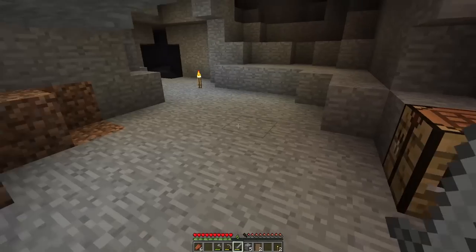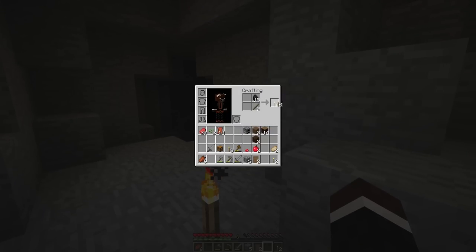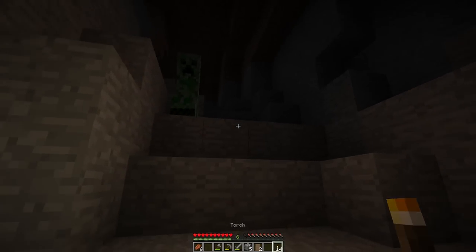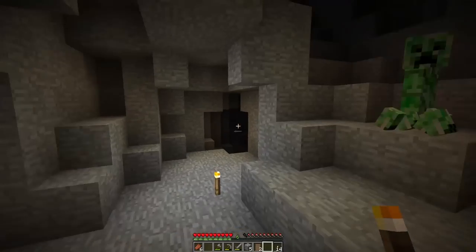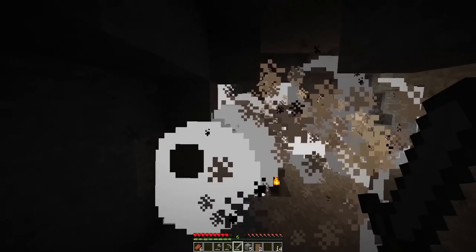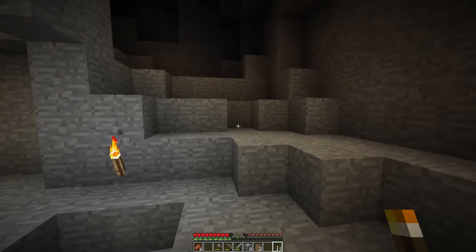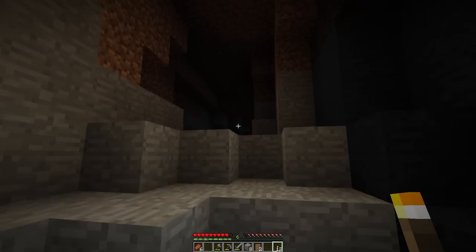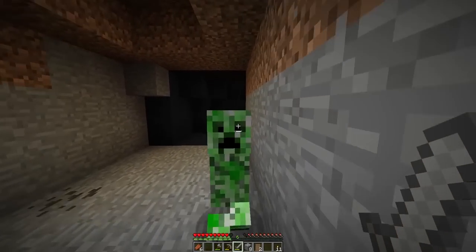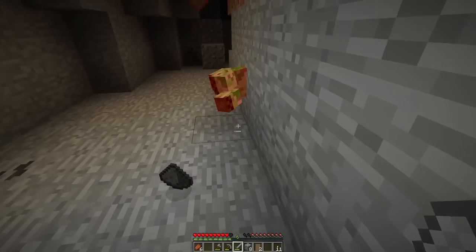I'm going to close this door and go exploring — we're going to look for iron. Oh wait, this is a very dangerous mob — a creeper. Don't want to mess with this guy. What happens is they explode, so if you're near them they can easily kill you. It's not that easy to kill them unless you have a diamond sword. Be careful from creepers. If you sprint back and stay away from them, they're not going to explode.